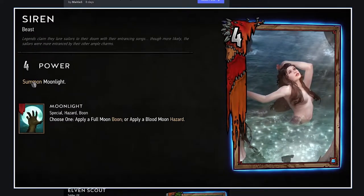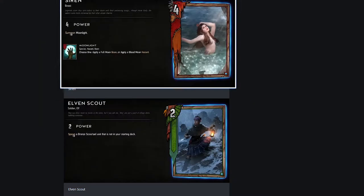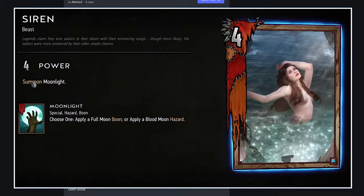Siren, 4 strength bronze monster. Here's moonlight — special hazard/boon. Apply a full moon boon or apply a blood moon hazard. I imagine full moon boon is a board-wide effect, and blood moon hazard is on your opponent's side dealing damage. This card summons moonlight. So you run three of these, summon moonlight, then play all your cards after it — and it has a 4 strength body. Moonlight archetype is going to be a pretty big thing. This card is what makes it work — summoning moonlight with a body attached seems strong.